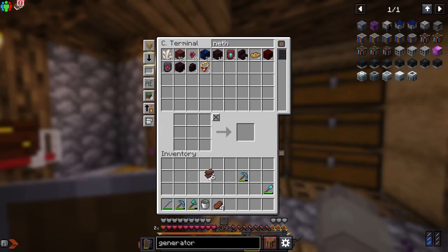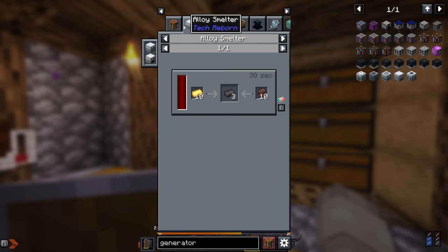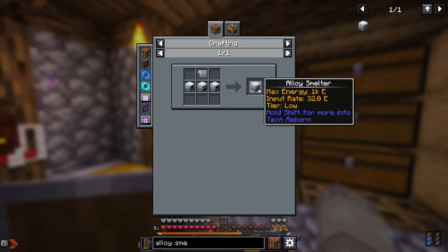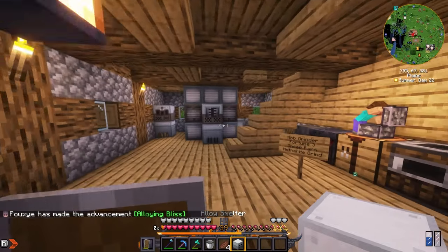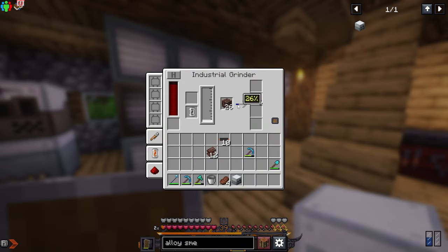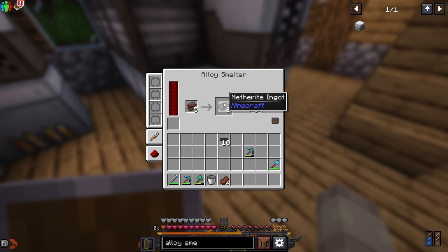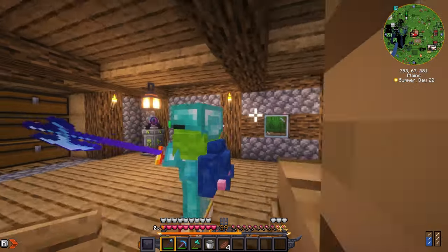The next thing to focus on — not this episode but definitely the next — is the alloy smelter. With 10 netherite scraps and 10 gold it makes three netherite ingots, whereas normally you'd only get two. So that's way better and will get us a lot of netherite. I can actually craft this now — there we go, we got the alloy smelter. Add mercury in here, we get extra scraps, place them in and it starts combining — now we have three netherite from one thing. I'm gonna end the video here and get all the netherite off camera. Hope you guys enjoyed, have a great day!